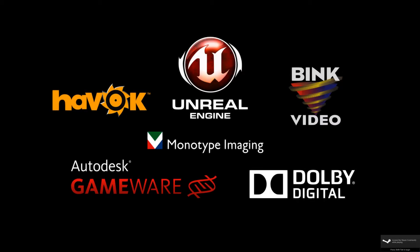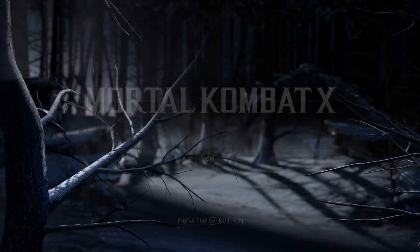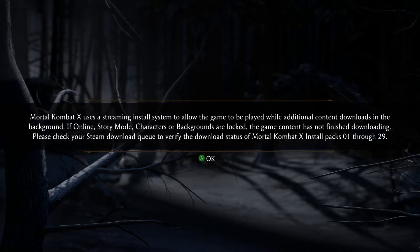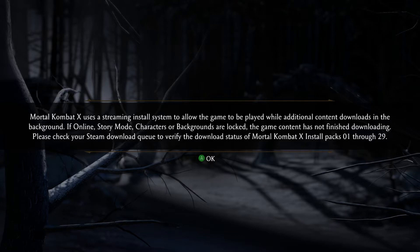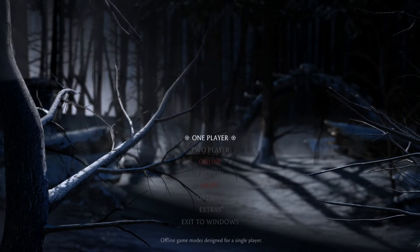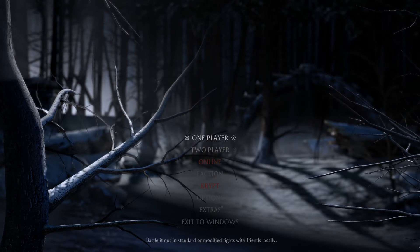It works with either a keyboard or a controller — I would say keyboard or a mouse, but there's no mouse that works in the menu. Using a PlayStation 4 controller, it says: 'Mortal Kombat X uses a streaming install system to allow the game to be played while additional content is downloaded in the background. If online, story mode, characters, or backgrounds are locked, the game content has not finished downloading. Please check your Steam download queue to verify the download status of Mortal Kombat X install packs 1 through 29.' Gotcha. So the mouse does not work — you have to use the arrows or you can use the controller.